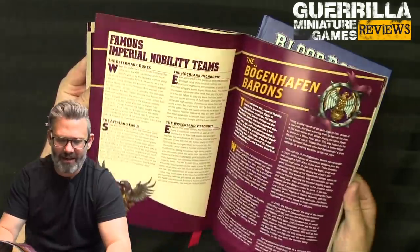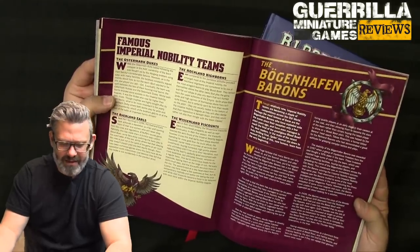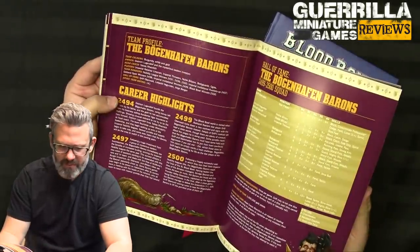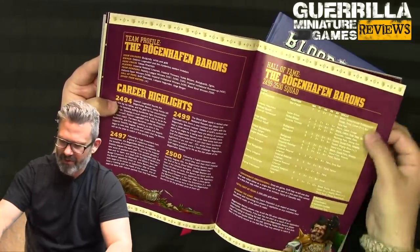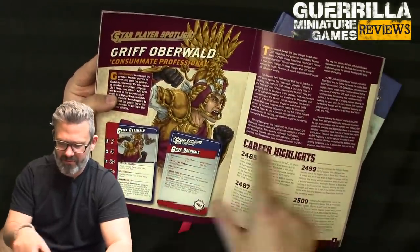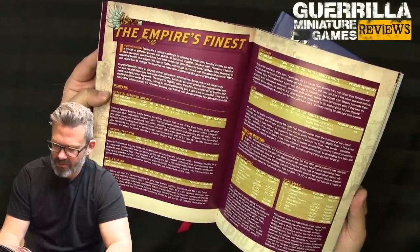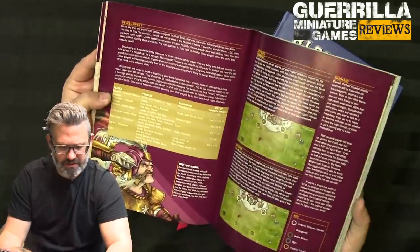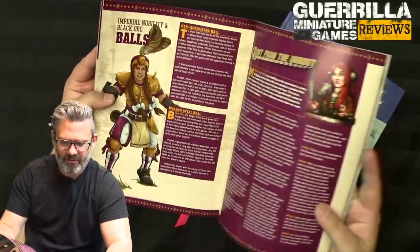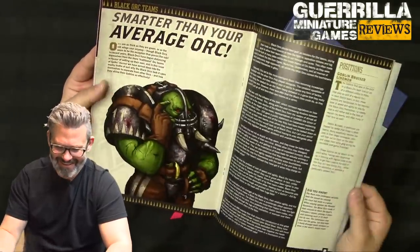We get more about their positionals. Other teams featured besides the Bogenhoff Barons include the Austermark Dukes, the Avarland Earls, and the Hawkland Highboards Viscounts. I wish they'd done color schemes for them — that's the only thing missing. They get a full team profile: career highlights, a 2499 to 2500 squad at two million gold, and some player examples — Griff's history and player card, positional breakdowns, how to develop them, skills to consider, basic setups, actual plays, the different types of balls they have, and an interview with Mindy Pie Whistle.